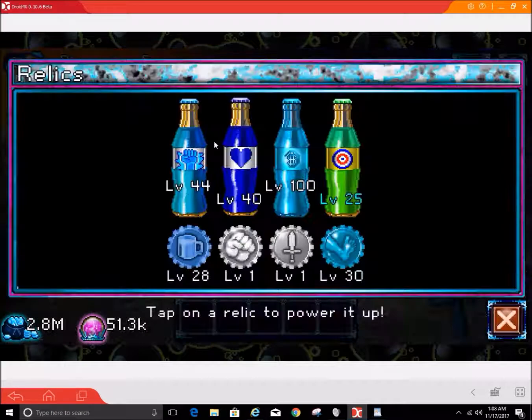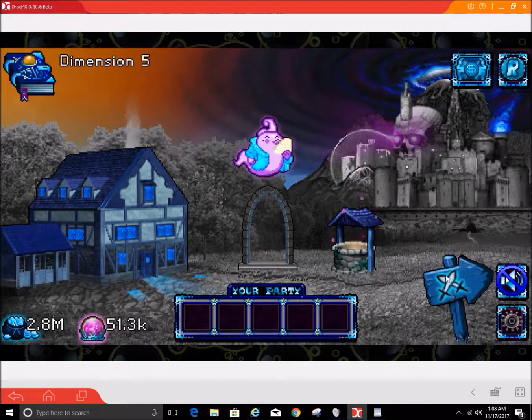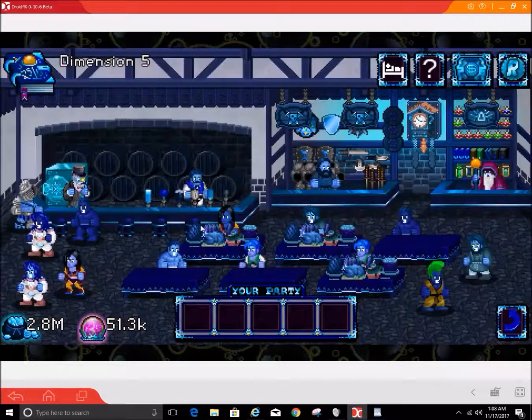And then in turn, level up your people. It makes the game easier and easier. Next thing you know, you've got a ton of money saved up and you can make major purchases in the VIP store.